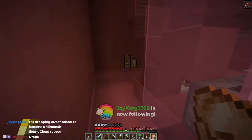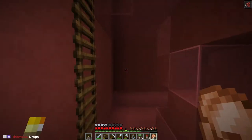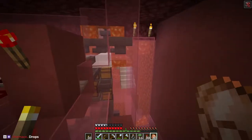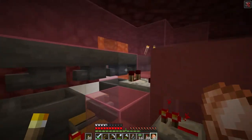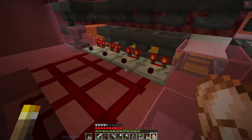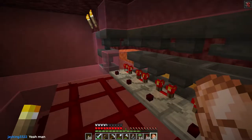Everything back here - I'm actually really proud of this system. It took a long time to design. This is an unstackable item filter, so if anything comes through that's unstackable - essentially a sword from a zombie pigmen - it gets pulled out and smelted. These are just straight-up item filters for the various items.